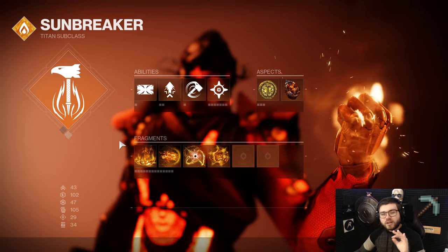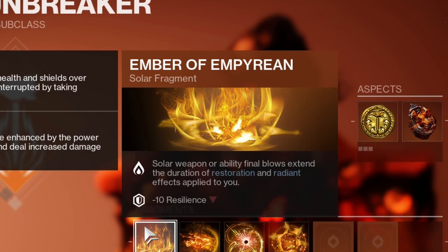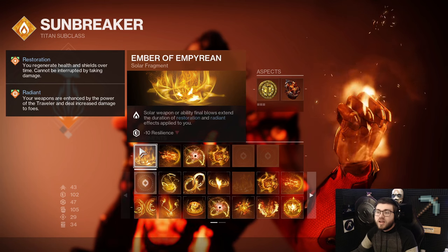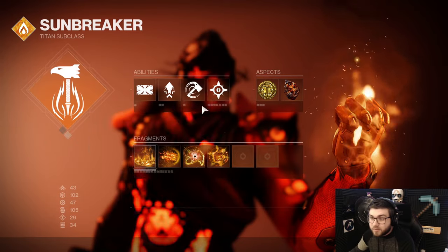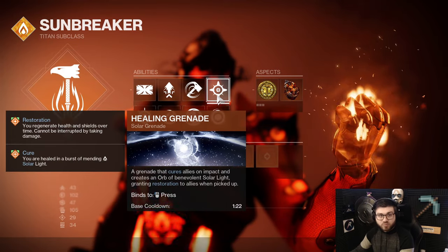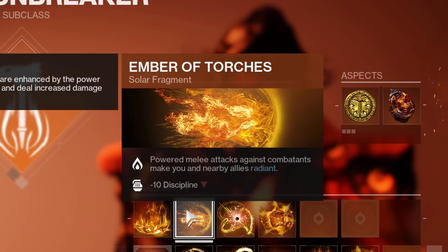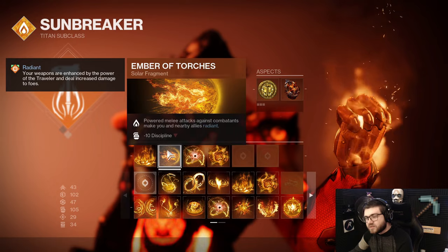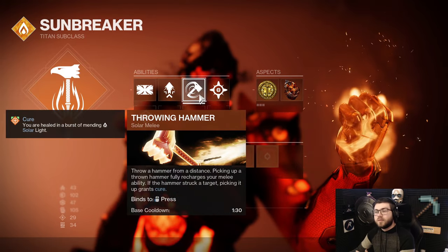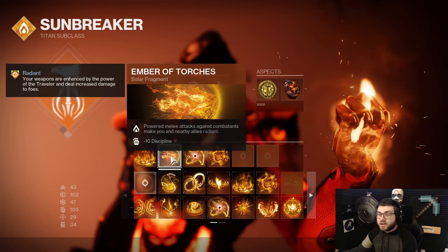For Fragments, there are three I would highly recommend. First, Ember of Empyrean - Solar Weapon or Ability Final Blows extend the duration of Restoration and Radiant effects applied to you. This means when you keep getting Hammer kills, you will constantly keep re-procing Restoration over and over again and you'll pretty much have 100% uptime on it. Then we have Ember of Torches - powered melee attacks against combatants make you and nearby allies Radiant. This gives you a damage bonus when you hit enemies with your Throwing Hammer and is really good for your team, especially in a raid scenario.